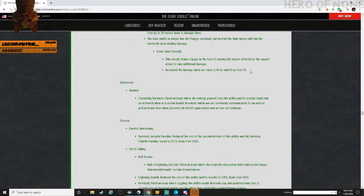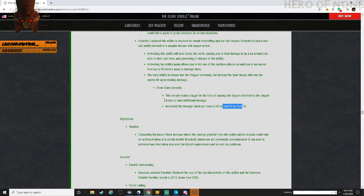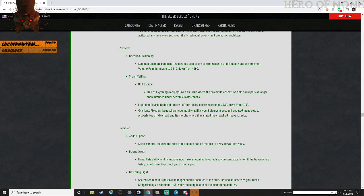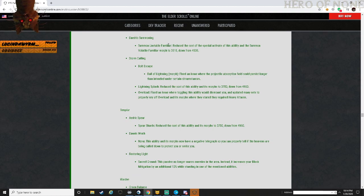Nightblade - Shadow: Consuming Darkness - fixed an issue where the synergy granted from this ability and morphs could only be activated when at a certain health threshold which was not previously communicated. It will now be activated at the time you meet your listed requirements and are not on cooldown. Sorcerer - Daedric Summoning: Summon Unstable Familiar - reduced the cost of the specially activated ability down to 3,510 from 4,500.